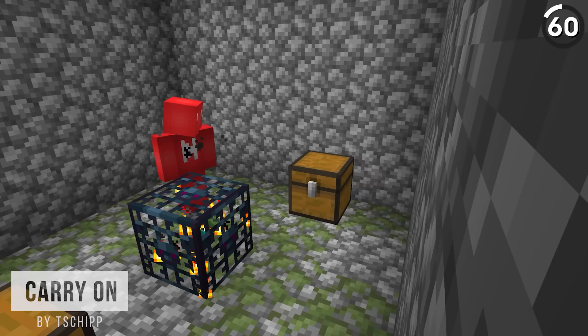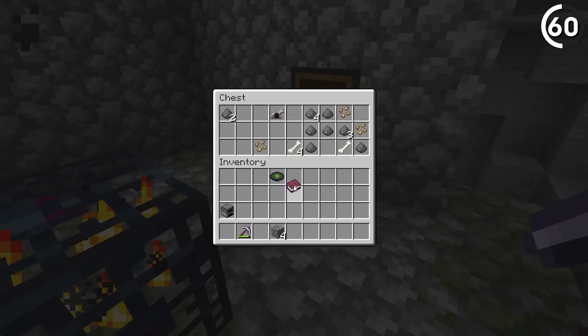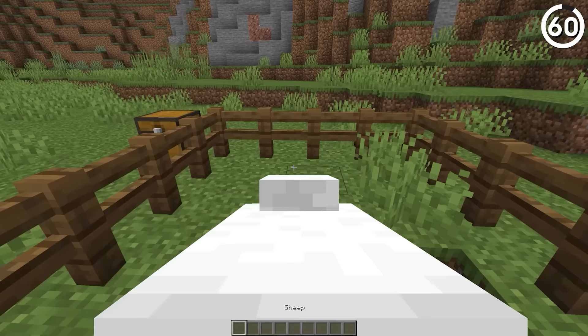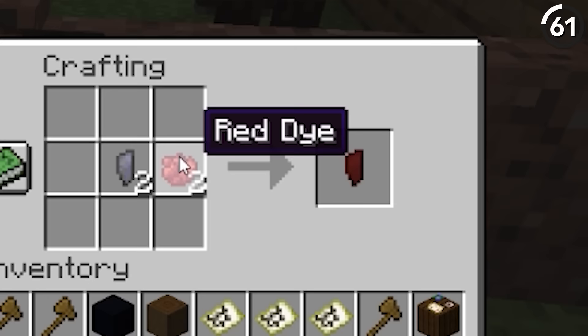Moving around a chest or a furnace can be a real hassle. But if we could just pick them up and move them around, we could remove that piece completely — which sounds a lot nicer than having to move all the items into your inventory first. Or if getting animals into place for your farm is your concern, this could solve that too.